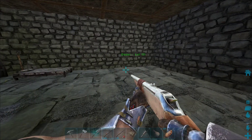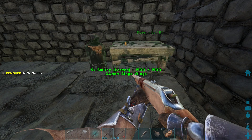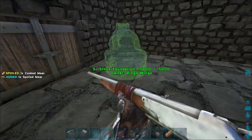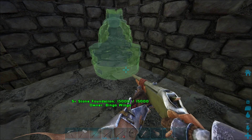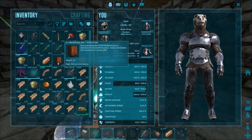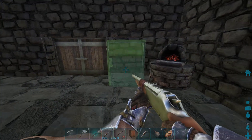Trip number two complete. So we can start decking out this place with a few essentials which we've stolen from the other base. We'll get our smithy table in, and I guess we want to put down the furnace as well. We'll put a couple of furnaces lined up in a row. What else did we have? We had our preserving bin, so we'll throw that down there.